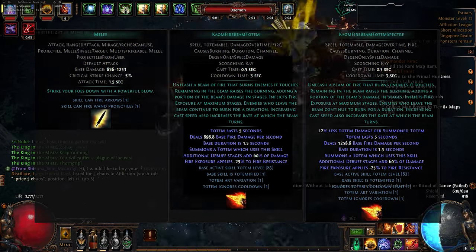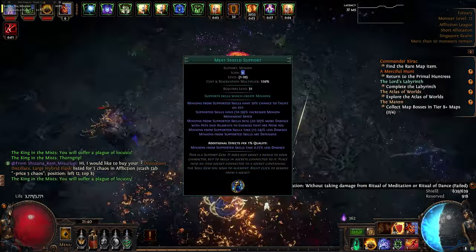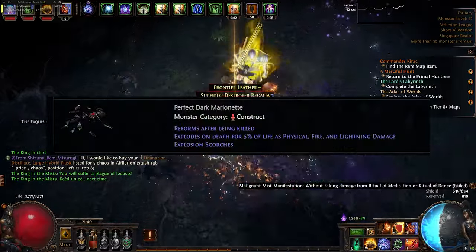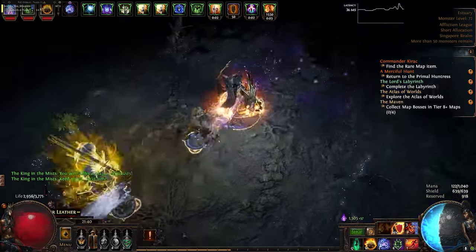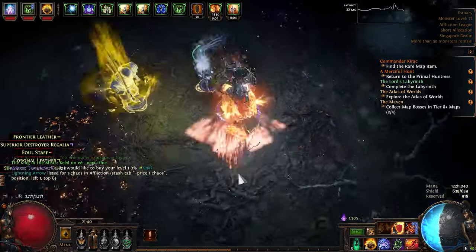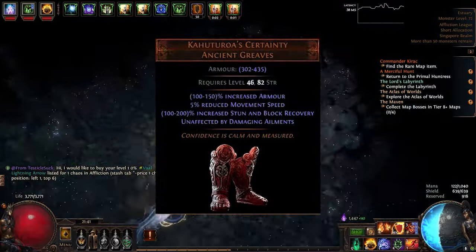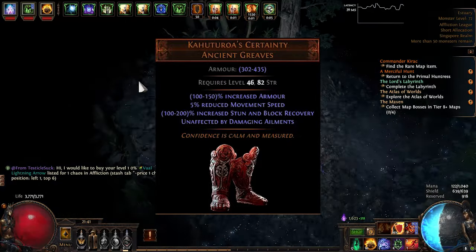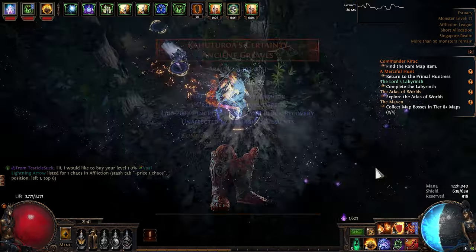You can also link it with Meat Shield so that the minion always stays beside you. For now, I plan to use the perfect Dark Marionette linked with Minion Life and Infernal Legion. Since the Spectre Scorches enemies when they explode, I can swap the boots from the AG to a more defensive option like Kahootoroa's Certainty, which will make the AG unaffected by damaging ailments, and it also has 5% reduced movement speed, so the AG would be slower in wandering off.